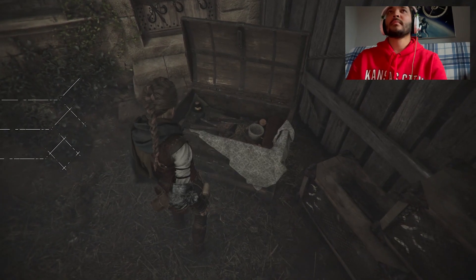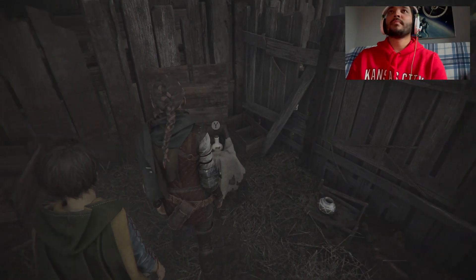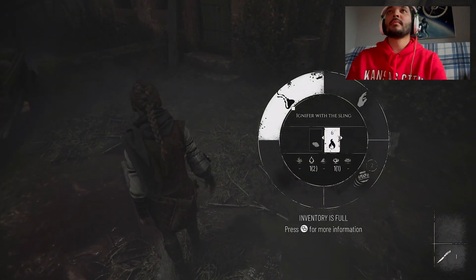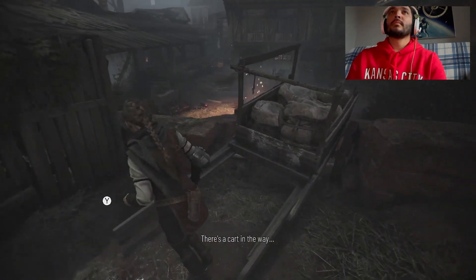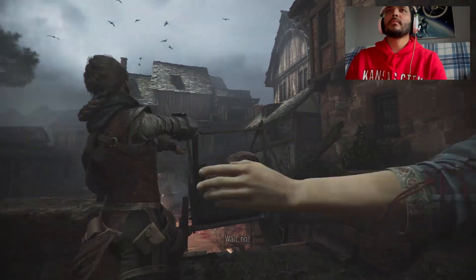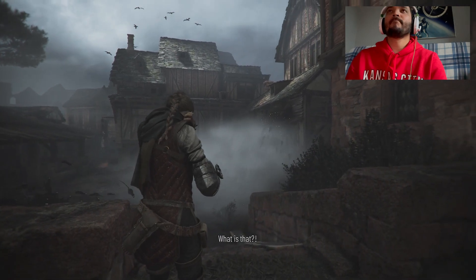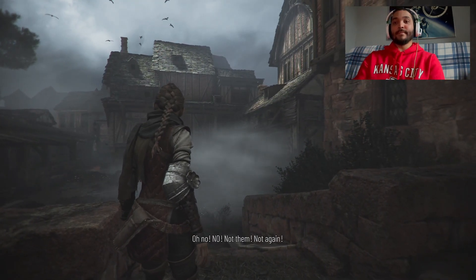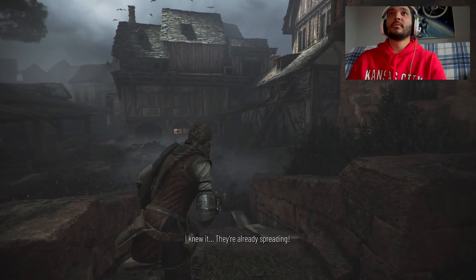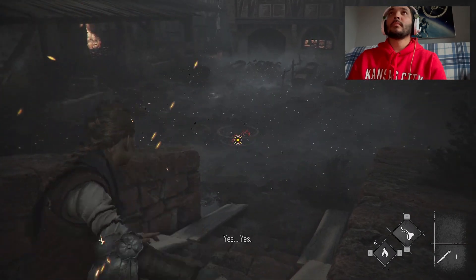Let's get some materials going. Start crafting while we got the chance. There's a cart in the way — we have to keep going, help me with this. That's unfortunate — not them, not again. We're going to need fire, quick. I knew it, they're already spreading. Now we'll have to go through them again. We can do it — just stay focused on getting the nightshade.